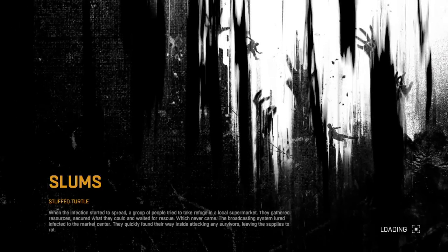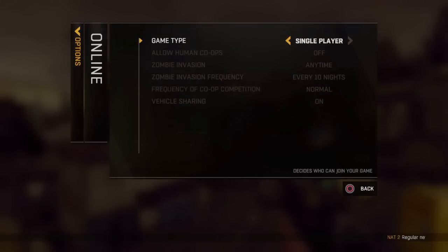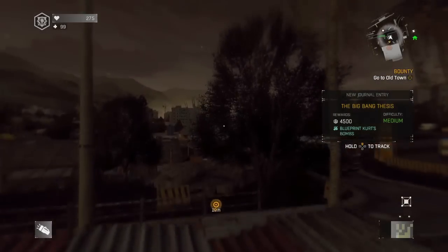Then let your friend invade you for a moment. I haven't tried it with random people, so I suggest doing it with friends first to confirm it's working for you. Turn on the Friends Only setting — this should trigger the glitch.